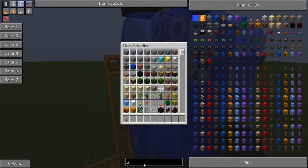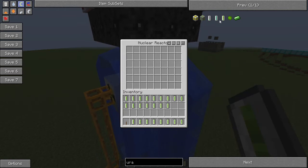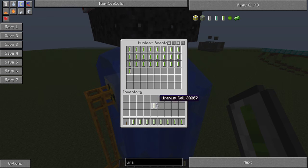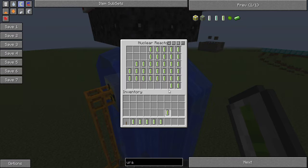Now we can place the uranium cells in the reactor — take as many as you can and place them in there. Just make sure you leave seven holes open for the ice slots.